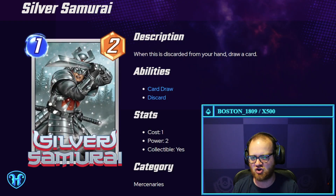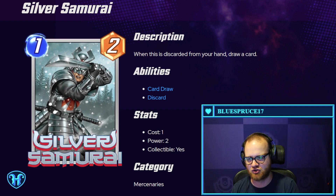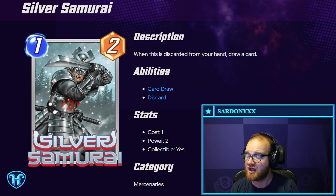Silver Samurai — when this is discarded from your hand, draw a card. Sweet. I think the discard archetype could use a few more payoff-style cards, and this is a decent effect for that. It could also just fill your curve on turn one if you don't have something like a Blade.